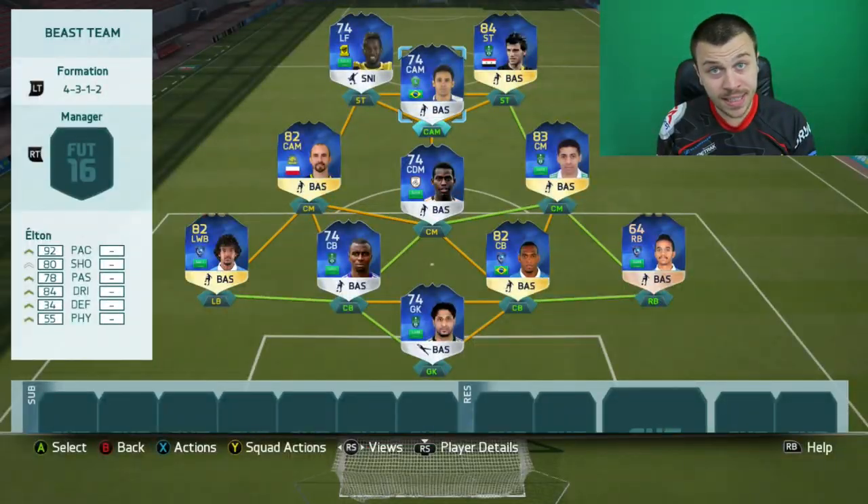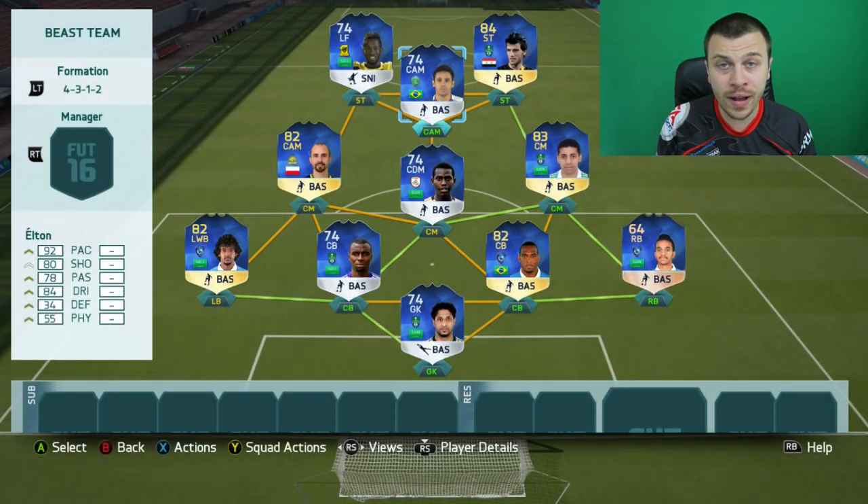How's it going guys? Your boy Krassi is here, and guess what? I've got another special video prepared for you. I'm going to use a full Team of the Season squad. Yesterday I built a full Team of the Season Ligano squad, and today I'm gonna be building a full ALG League squad. I must admit it was extremely hard to find Team of the Season Elton on the market - he's basically extinct.